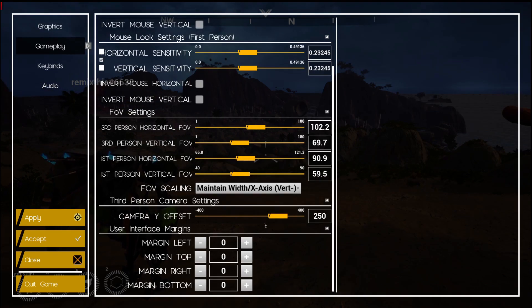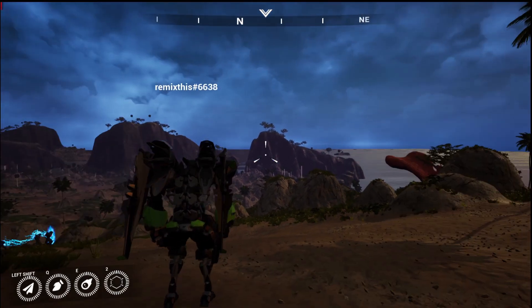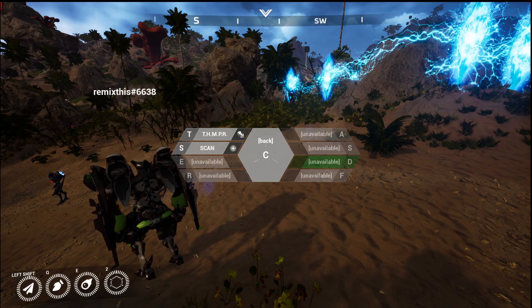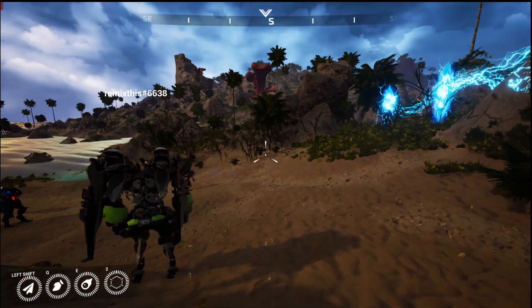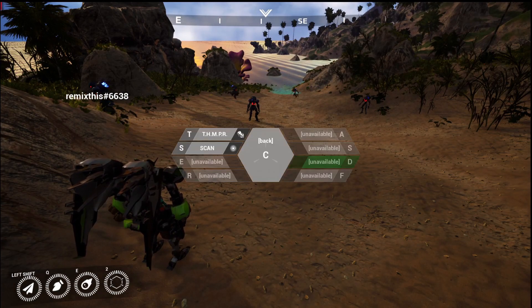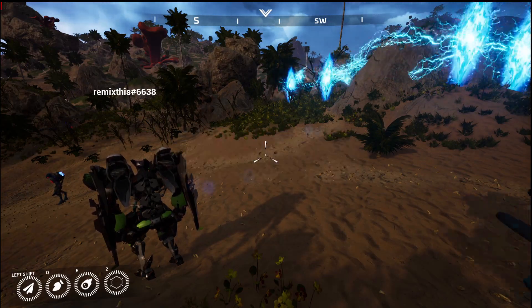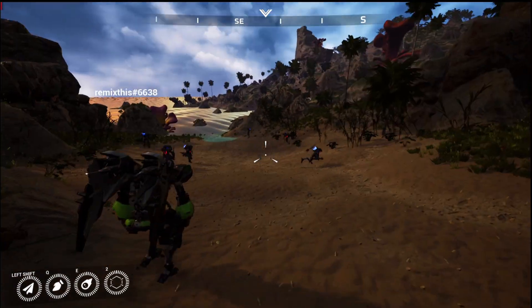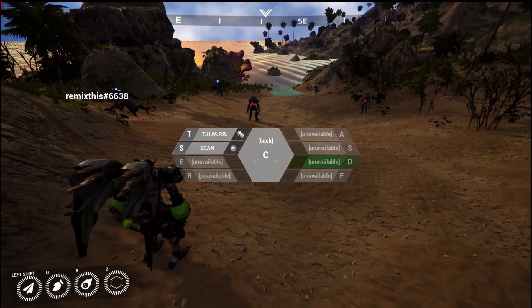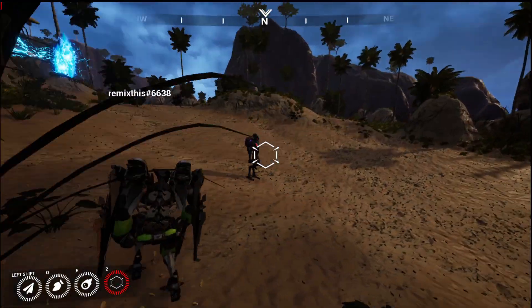I also like that we can adjust how off-center our frame is from the screen. One final bug I may have encountered is with the com rose — sometimes the menu disappears while I'm trying to select something. This happened about half a second after I brought up the menu and basically caused the rose to flicker when I was trying to select an item. This may be a connection issue though, as I don't have the strongest internet.